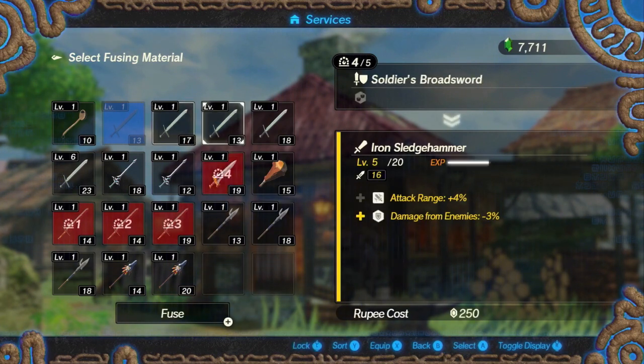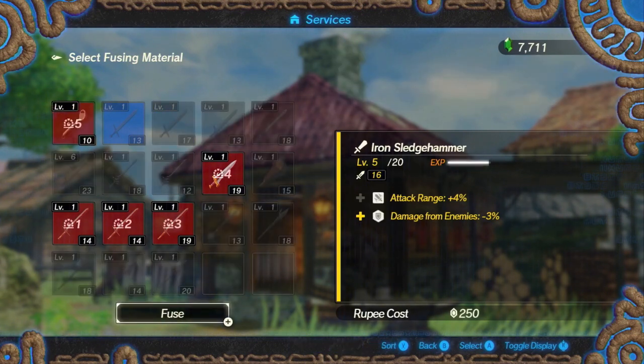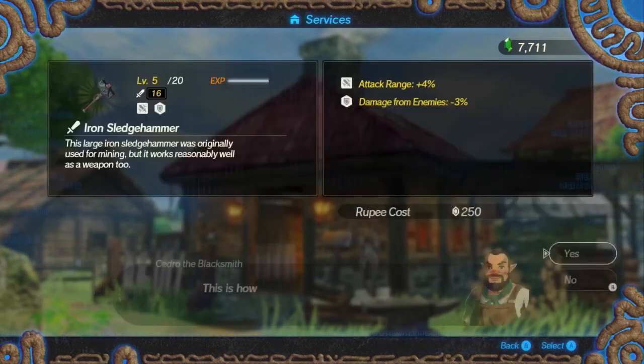Nintendo confirmed today that your weapons will not break in Hyrule Warriors: Age of Calamity the same way they did in Breath of the Wild, so you don't have to worry about weapon durability or whether they're going to break — that's not happening in this game. That's a great thing to hear. You can also cook in this game, similar to Breath of the Wild.